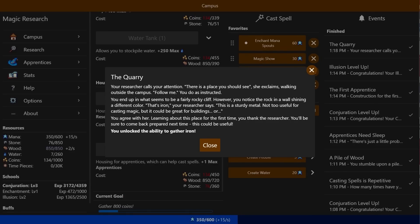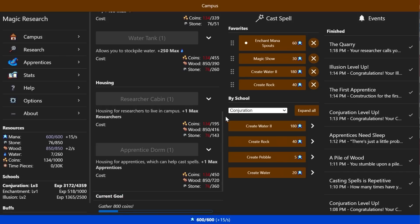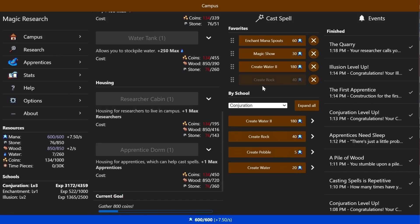Why don't we look into getting some more apprentice dorms? A researcher calls your attention: 'There's a place you should see,' she exclaims. 'Walking outside campus — follow me.' You end up in what seems to be a fairly rocky cliff. You notice the rock in the wall shining a different color. 'That's iron,' your researcher says. 'This is a sturdy metal — not useful for casting magic, but it could be great for building buildings.' Learning about this place for the first time, you thank the researcher. We can gather iron.